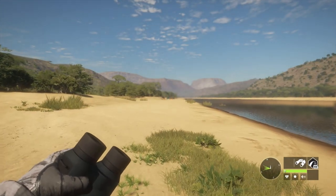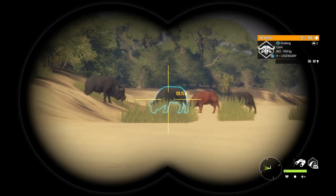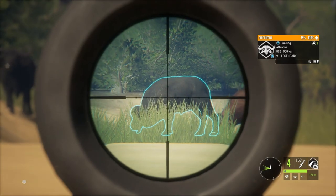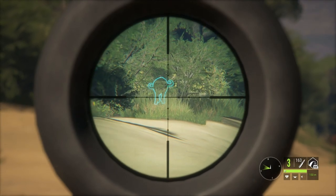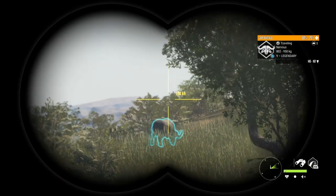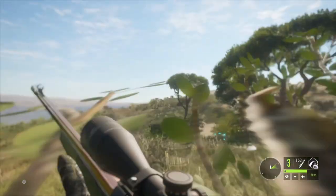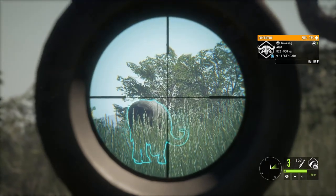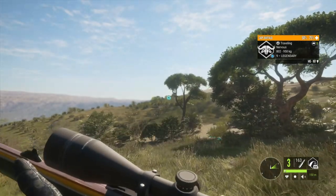Moving on to a different multiplayer server, still hunting the coastline for cape buffalo — and once again we have another level 9 legendary. I decided I'd walk towards him until he went attentive and then take a shot. That should have been a really nice lung shot, but he runs off without dropping any health. That's always a moment of panic in Call of the Wild — if something runs off without losing health, you know you haven't made a vital hit. Thankfully I tracked him down and he is wounded at 50 to 75 percent health.